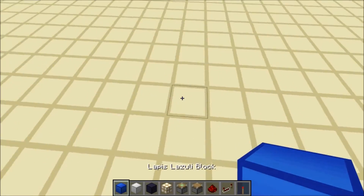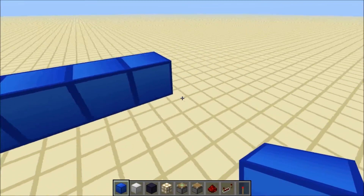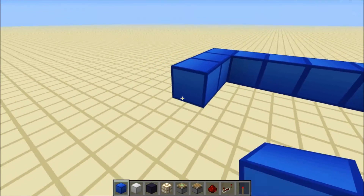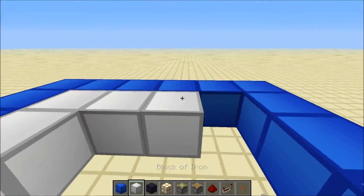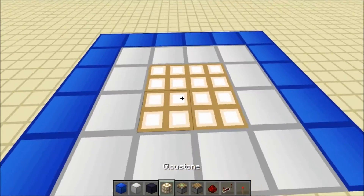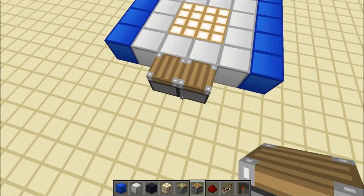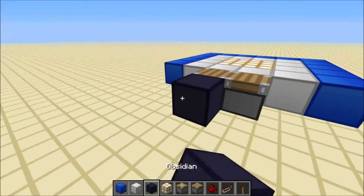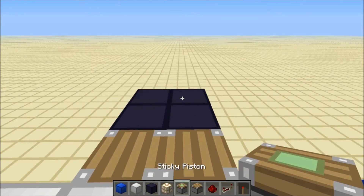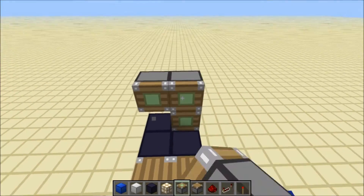You want to start off by building up three blocks like this and extending it six wide, then bring it back like this and just make your platform. I'm making mine like this. Then put two blocks like this, then put two regular pistons here facing upwards. Then build back two blocks like this from each one. Put a sticky piston here and zigzag up with them like this.